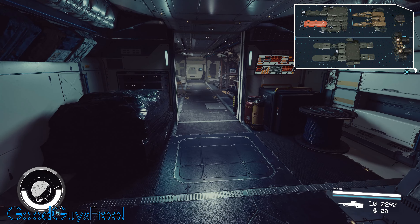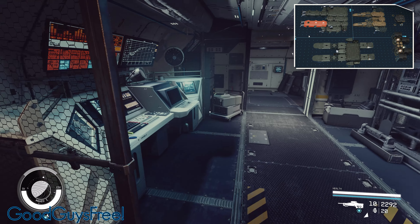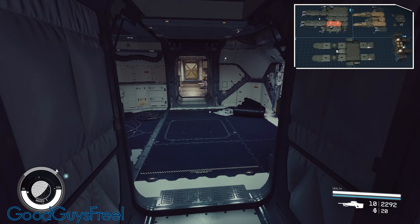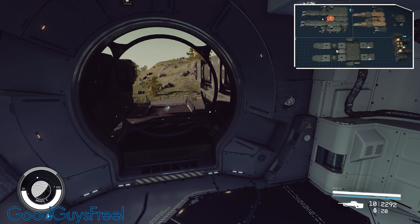Through the door and into the Nova Galactic engineering bay, three by one, which personally I think is a complete waste of space. Through the door, we turn left, and go into a Nova Galactic companionway, and we look through the porthole.